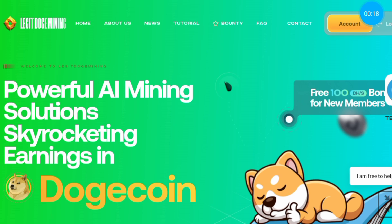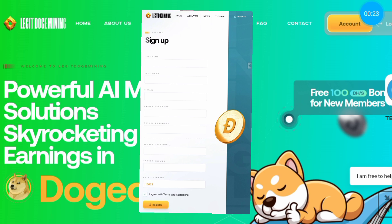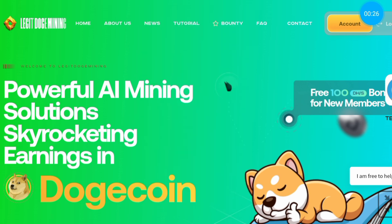To create your account you have to fill up a registration form. After login you will get 100 DHS hash power free.